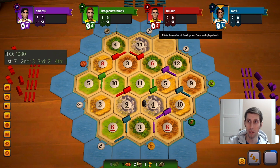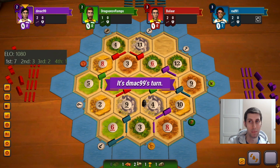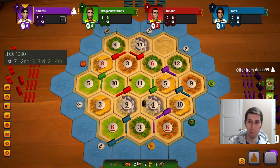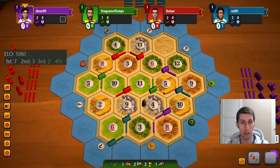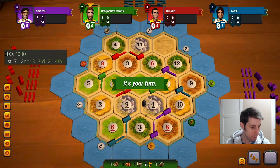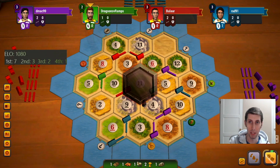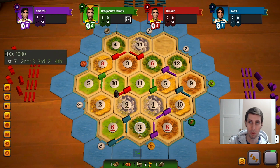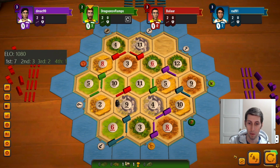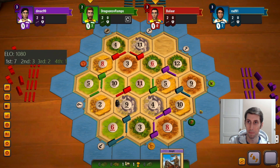Blue has already gotten one card, that's gross. I would assume purple at this point would be willing to trade — there we go, yes, absolutely. Sadly it gives them all settlements but all I get's a road out of it, which is great stuff. We absolutely steal from that guy and then we grab ourselves a card here and call it good.